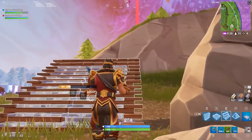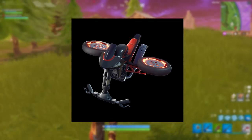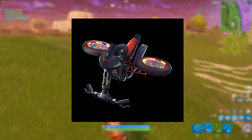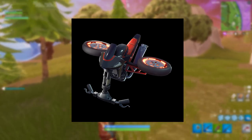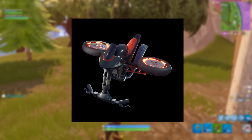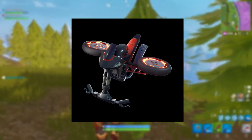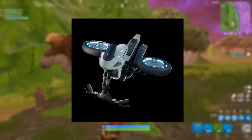Moving on to all of the new gliders in the update. The first one is the Cyclone, which looks pretty cool. This is obviously to go with the Overtaker and Whiteout characters — it's basically a motorbike that has been altered to be a glider. Very cool indeed.